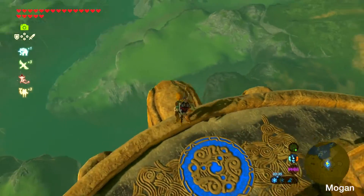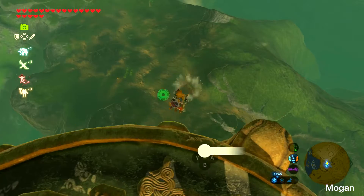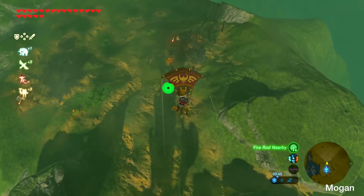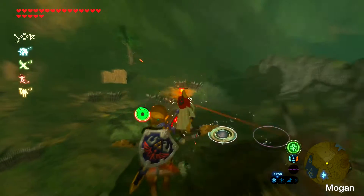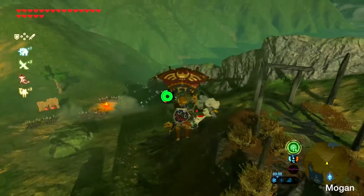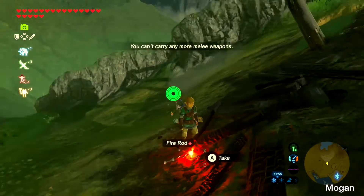When you're here, all you want to do is look down here and he should spawn when you're down there. We got a fire rod!